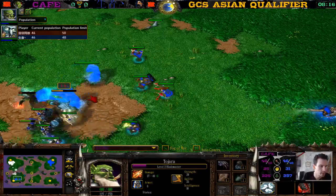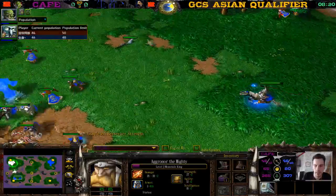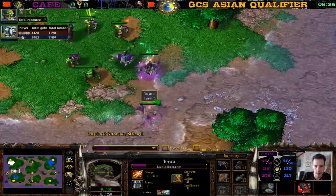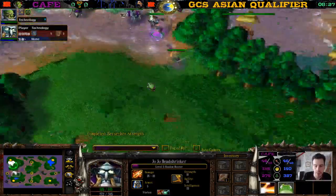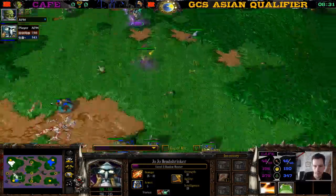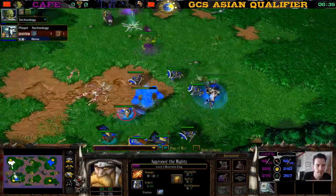No grid — just a WeChat group where they talk. The Archmage is level three, Mountain King is level two. Juba level two, Juju is level three though. We have one Claws of Attack on Juba — items in general are just a bit better here for Human.